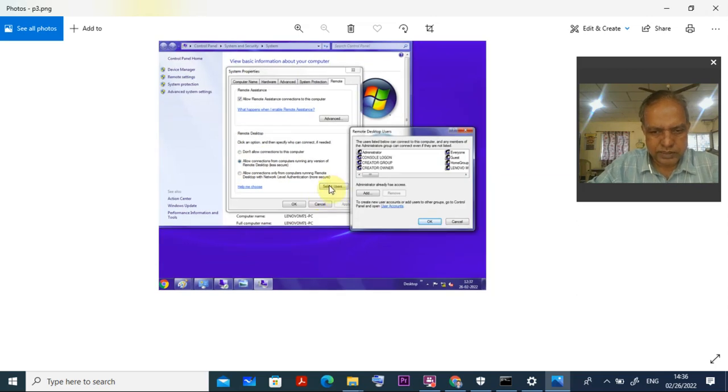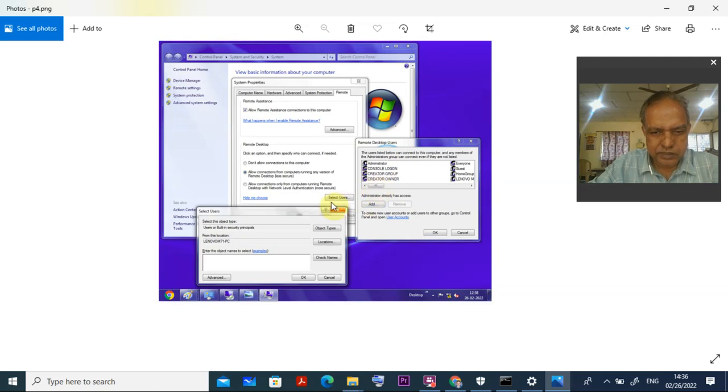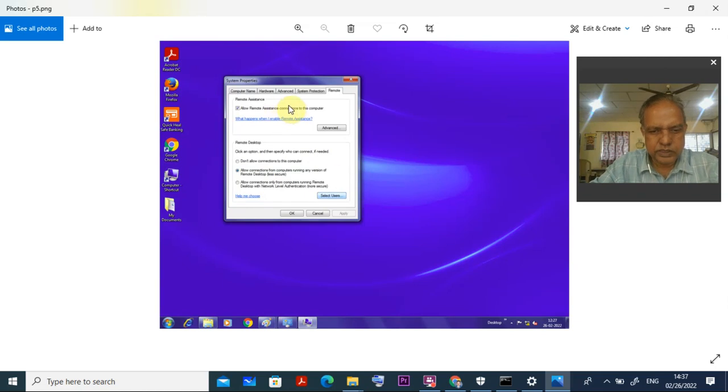Once you click 'Select Users', a dialog appears. Click the Add button. Once you click Add, a new window comes up. Go to Advanced, and once you click the Advanced button, all the existing users will appear. Then click the Add button again. The list of users will come up here.